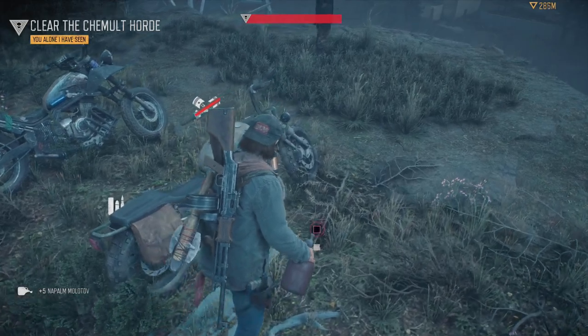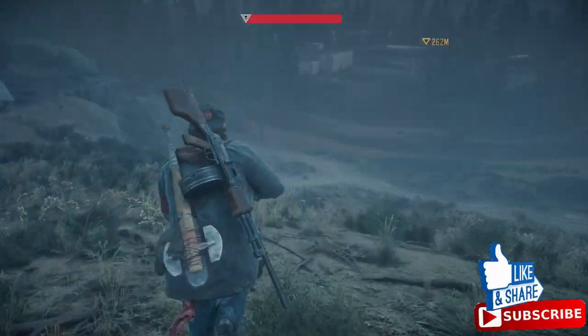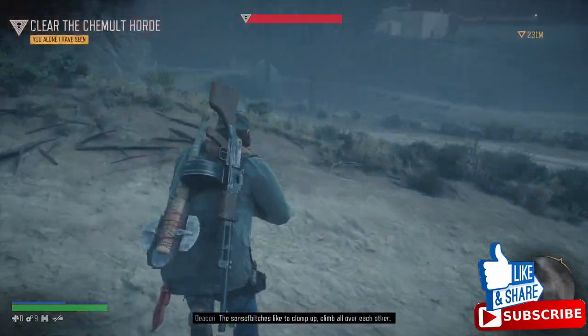First thing first, you want to turn around and go to your bike and pick up supplies. You can get 5 napalm molotovs there and 4 remote bombs.